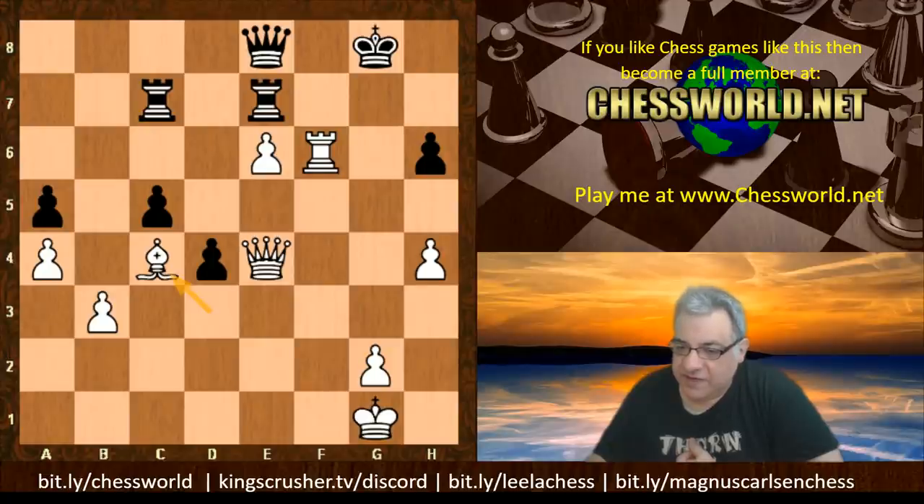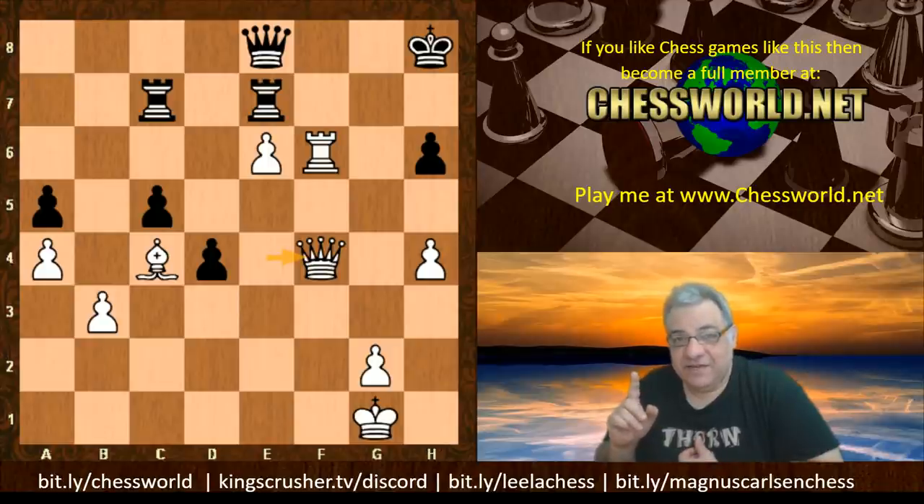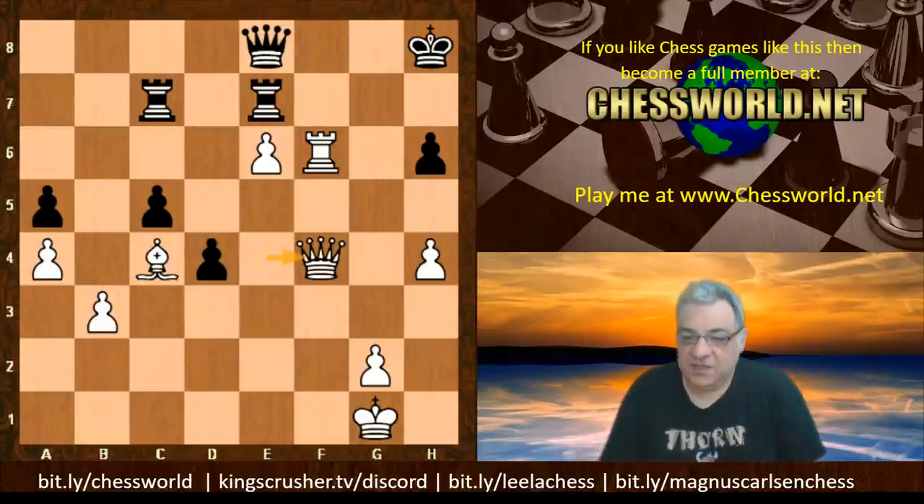Rook 1f2, Queen e8 - some high-level shuffling waiting for the time control perhaps. Bishop d3 switching to this diagonal. Queen e4 - setting up a very dangerous battery. Knight f6, Rook takes f6 - this is threatening mate. The recapture defends h7 at least for the moment. An amazing exchange sacrifice that has reduced Black's King safety. There's only one lonely pawn on h6 now. Really powerful, logical exchange sacrifice. King g8 on move 40.